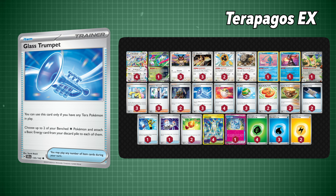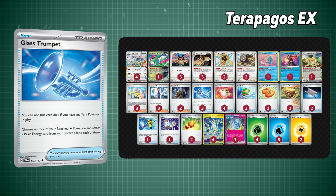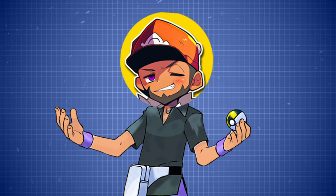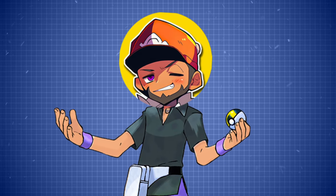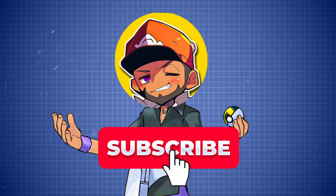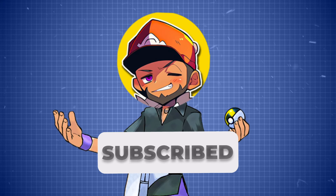This deck is also running the new Glass Trumpet, which helps you fill up your benched Pokémon with basic energy cards from your discard pile, as well as the new Sparkling Crystal to add even more power to this Terrapagos deck. And there you have it — those are the eight new spicy decks sure to be seen on the ladder on Pokémon TCG Live. Let me know what you guys think and which decks you think are going to find a spot in the meta. If you enjoy these types of TCG breakdown videos, consider subscribing for more quality content.